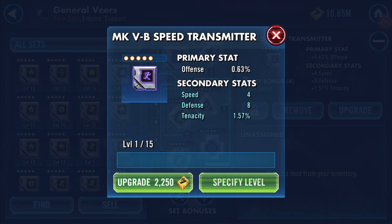Secondary stats depend on how the mod is set up, or rather how the colour of the mod dictates: A) how many secondary stats you will get, and B) how many chances there will be for one, two, or all three of them to increase. We have three stats here: speed, defense, and tenacity. Because it's purple and there are three stats, there are three increases that will happen. The randomness comes in as to which of the three — one on each, two on one and one on another, or three on one and zero on the other two.